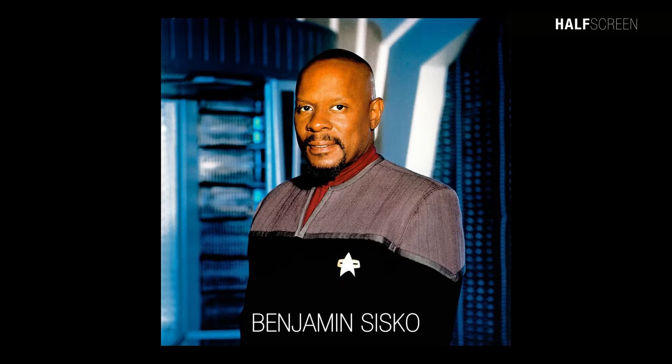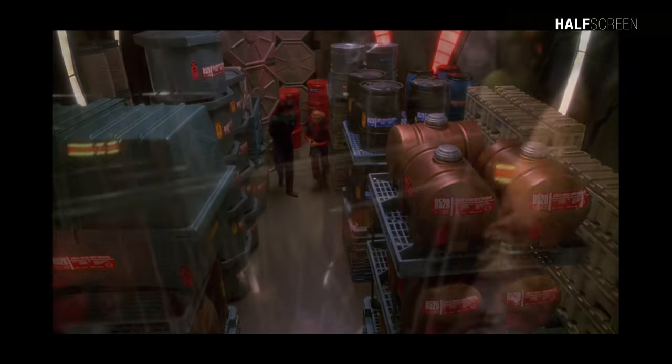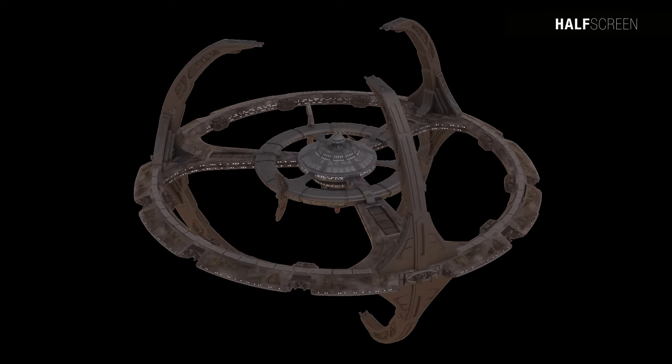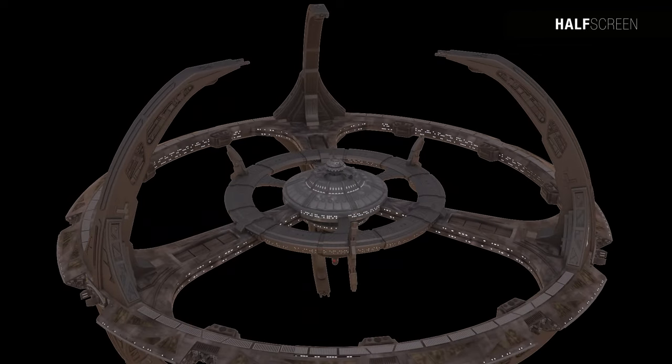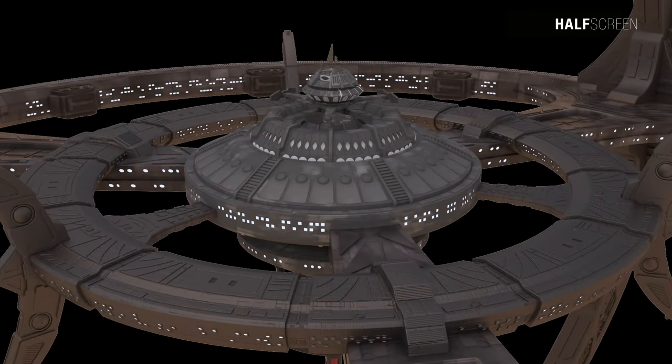The station is commanded by Captain Benjamin Sisko, a distinguished Starfleet officer. The space station was constructed by Bajoran slave labor overseen by the Cardassians during their occupation of the planet. Following the Cardassian withdrawal, the station was relocated into the Denarios Belt, where it became a vital commercial port and defensive outpost, and later a key strategic location during the Dominion War.